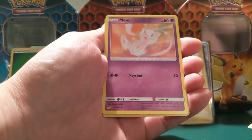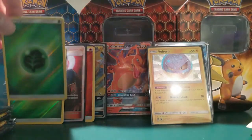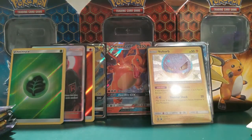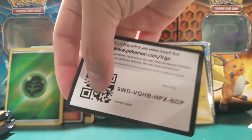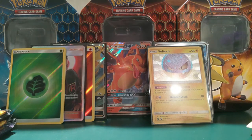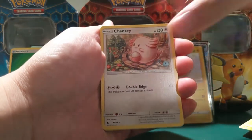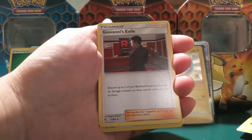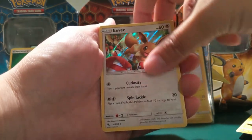Oh my gosh, another one! I love this Muart — and then another Grass Energy, so many of those. If you guys haven't checked out the Discord yet, there's always a link in the description. Pokemon Lover 95 set it up — definitely swing by and say hi, come hang out. Whoa — we got Eevee right off the bat!